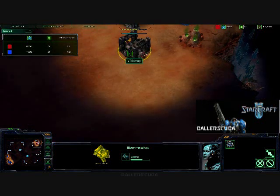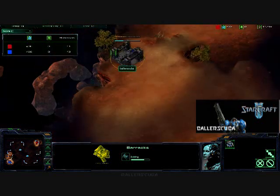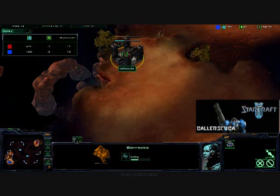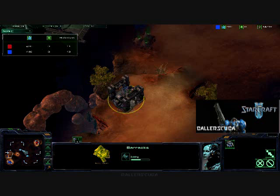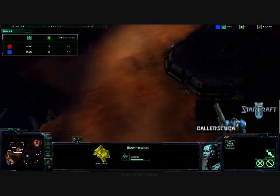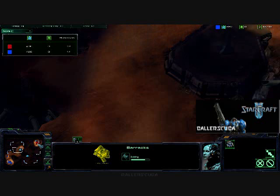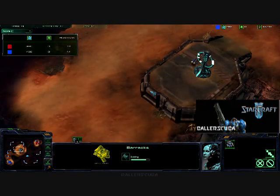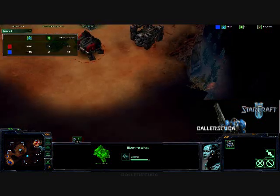Looks like he is putting the barracks in the middle of his base, not blocking off the ramp. It's not really something you need to do against a Terran, but I like to do it just for practice if nothing else. I am sending a scout out — this is the first time I've been able to do that, because this is the first time it's not been a novice map. Checking out the Xel'Naga Tower doesn't really help me at all.